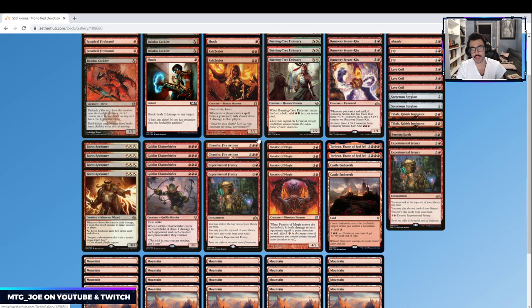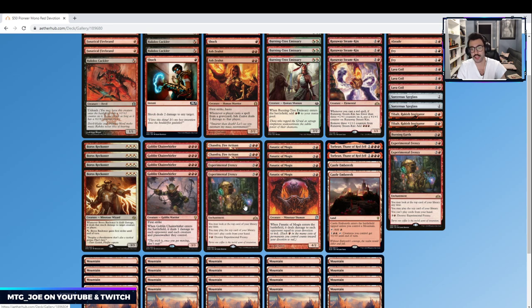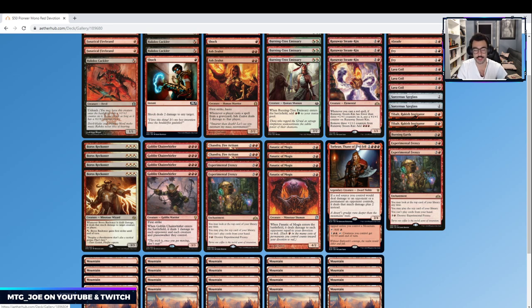In the four-drop slot we have Chandra, Fire Artisan — this would likely become the other four-mana Chandra eventually, but for now it's card advantage in the deck. If we spew our hand, we can gain some card advantage, and when it takes damage we can redirect that damage. It's also two points of devotion. Two copies of Experimental Frenzy — if we can get it going with Steamkin, it's a lot of value off the top. Four copies of Fanatic of Mogus as we highlighted, and two copies of Torbran, which just makes all our red sources deal two more damage.